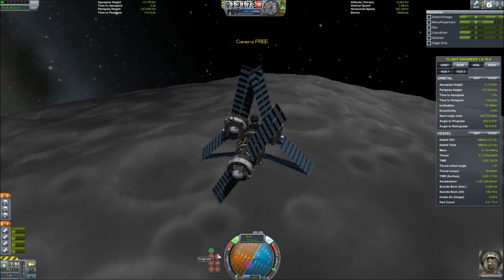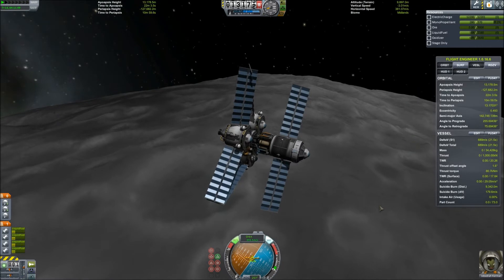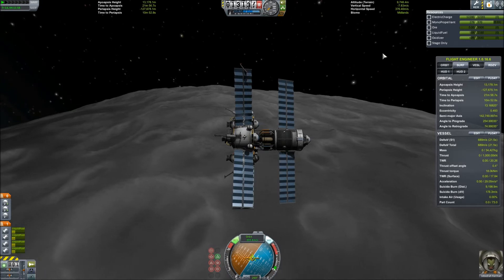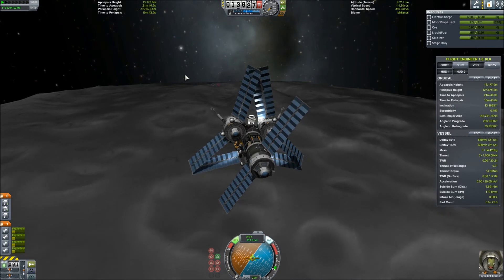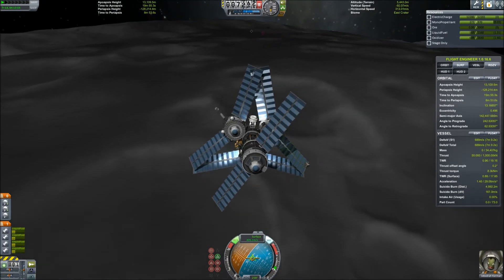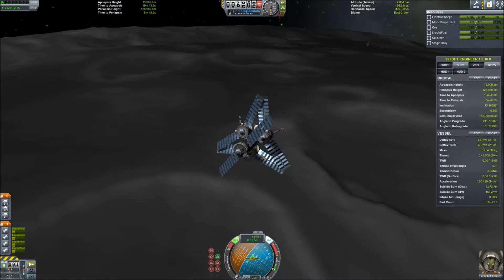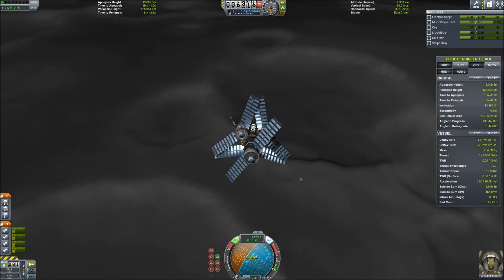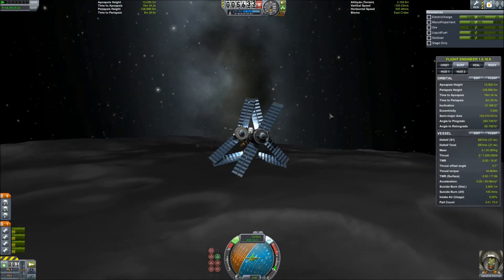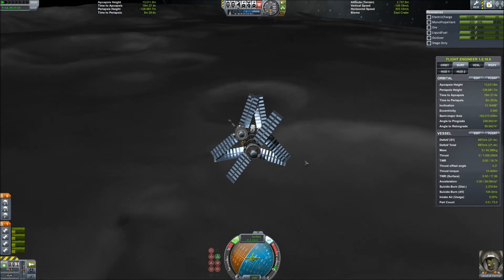We knocked out our final burn and are beginning to slow down as we approach the landing site. You can see off in the distance the markers for the debris that was the craft that brought my rover to the moon, as well as the rover itself. We've lowered our landing gear, turned on our lights, and we are ready to start descending and slowing down. I know I want to land in one of these craters because you get higher concentrations of ore in the crater. I've got about 561 fuel left, and if you look at my Kerbal Engineer over there on the far right, my delta-V total remaining is 687. We're only traveling at 411 meters per second, so I'll be just fine and able to slow down completely.